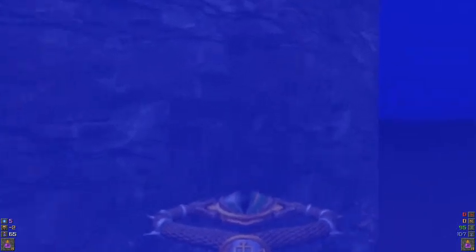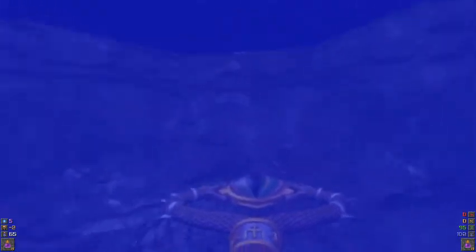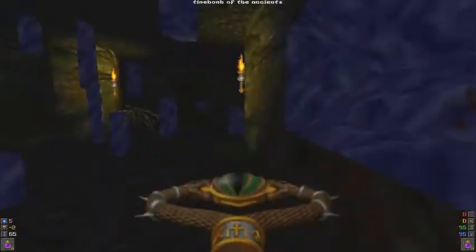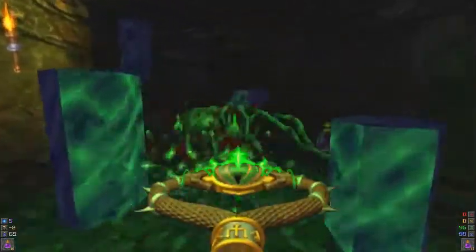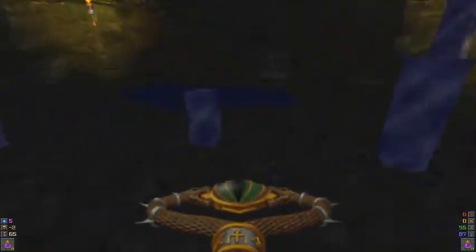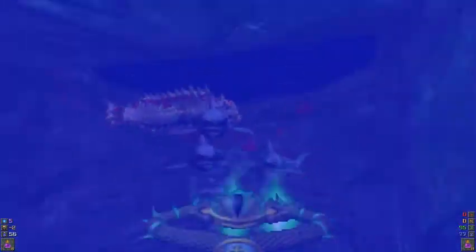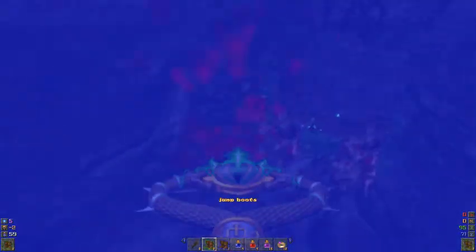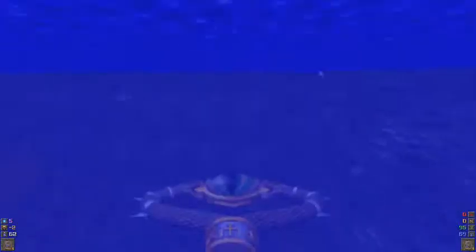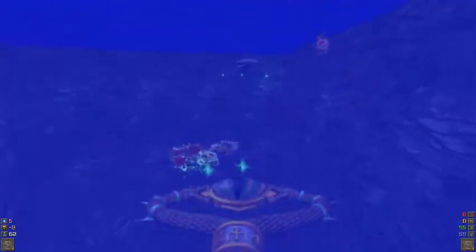I don't find Siren Orbs that useful, but what I believe they do is cause enemies to attack the Siren Orb instead of you. Now I'm already full on artifacts, so I can't pick up any more time bombs or potions of life. I should equip the time bomb — it is useful for taking out huge groups of underwater enemies. Yep, it works underwater.